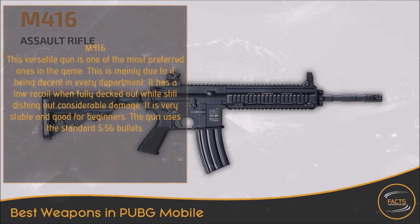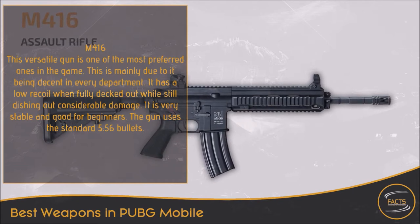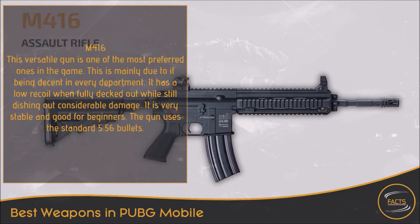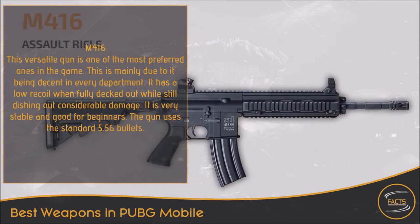5. M416. This versatile gun is one of the most preferred ones in the game. This is mainly due to it being decent in every department. It has low recoil when fully decked out while still dishing out considerable damage. It is very stable and good for beginners. The gun uses the standard 5.56 bullets.